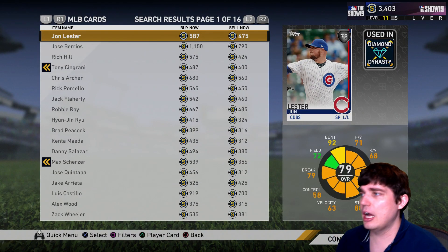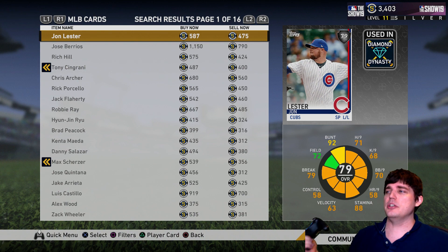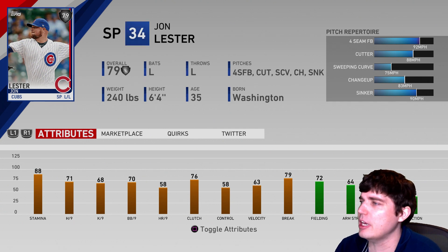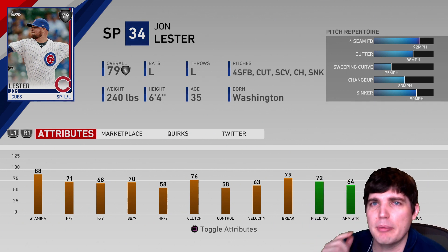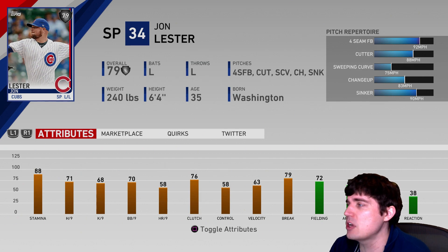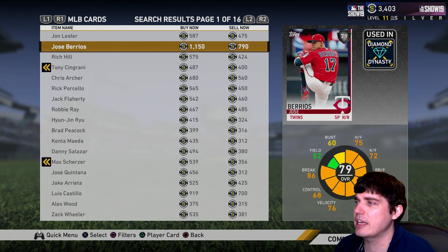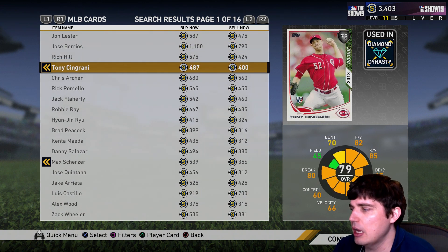Let's do starting pitchers first. I want guys generally with good per-nines or guys that can really bring it — especially starters. Relievers can bring it pretty good too, but I want guys with high velocity or good pitch mixes. Like this Lester card — you don't really see any velocity, but what I like about Lester is the cutter-sinker combo, two pitches going different ways. It kind of makes people uncomfortable around the edge of the strike zone, especially with 70 BB per nine. Control at 58 isn't the greatest, but you can move it a little bit to throw people off. With starters, I generally don't like guys with lower velocities like Lester — I want guys 95 and above.